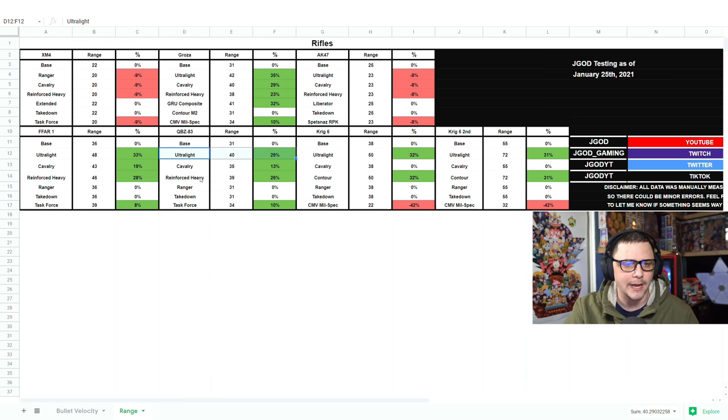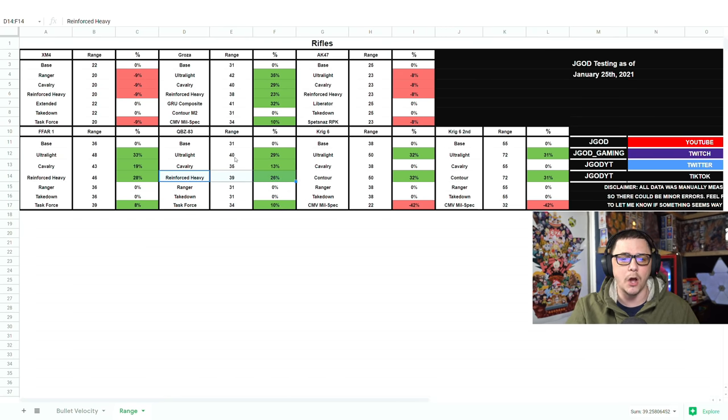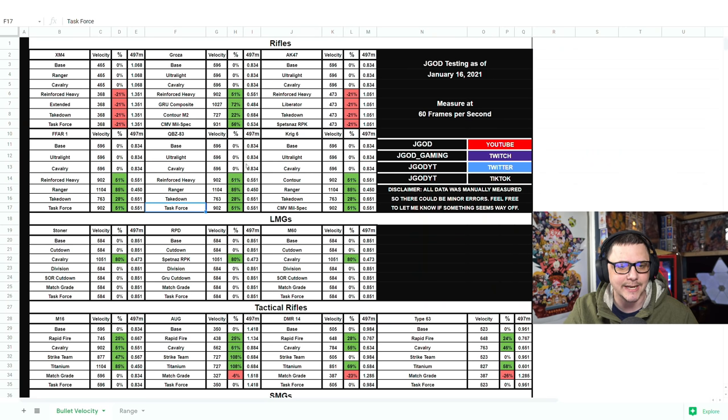The QBZ has the ultralight and reinforced heavy, which are basically a meter difference. Cavalry and task force are both about 10%. Comparing to bullet velocity: the Ranger gives the best bullet velocity but no increase to actual range. Reinforced heavy and task force both give 902. Looking like the reinforced heavy might be the way to go for such a minuscule difference — that's probably the best barrel on the QBZ. The QBZ actually has two different damage drop-offs, but only the first one really matters for TTK. The range is increased by the ultralight and the Contour, which also helps bullet velocity — giving 902 bullet velocity with increased range. Or you could go with the Ranger for 1100 bullet velocity, which feels a lot closer to hit scan, but it won't give you the range change.